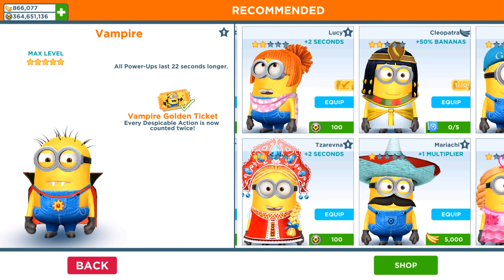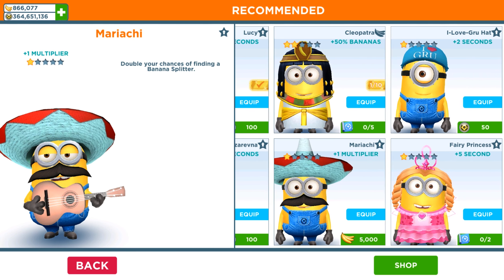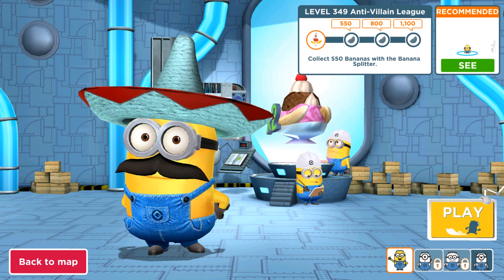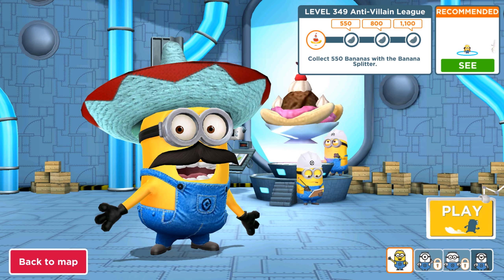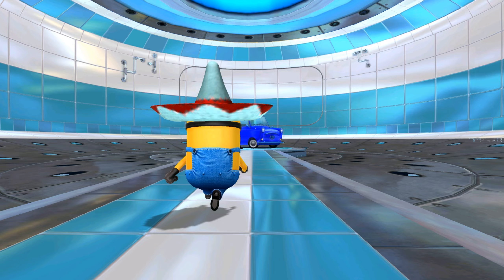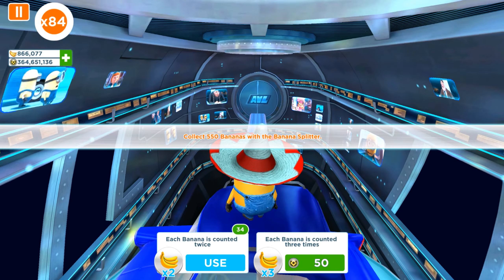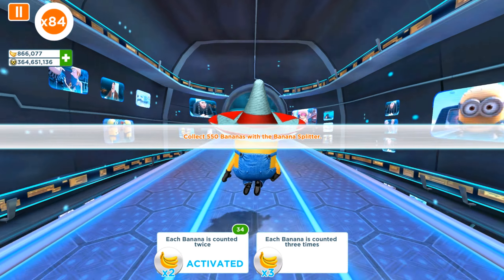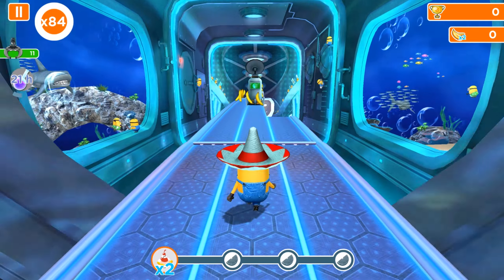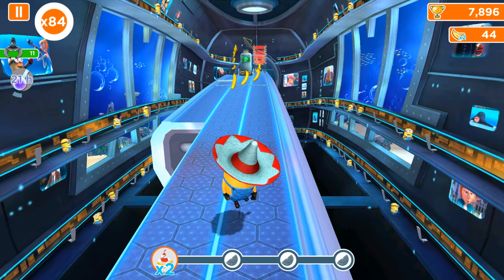Now we need to collect 5 honey and 50 bananas with a splitter. I'm not sure which character to choose, but it will be our mariachi minion — I want a starter to play with. I'm not going to activate any bonuses or power-ups; I'm just going to activate only one perk, which means each banana is counted twice.